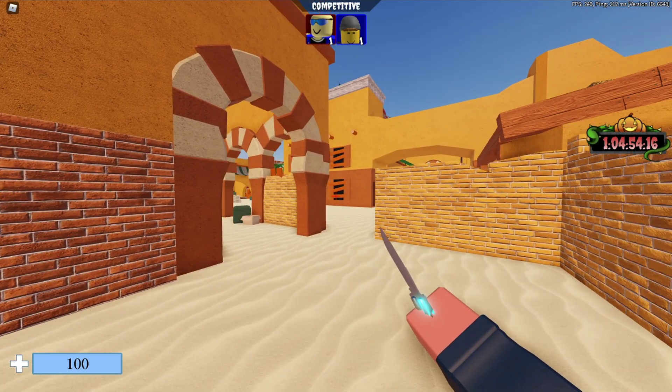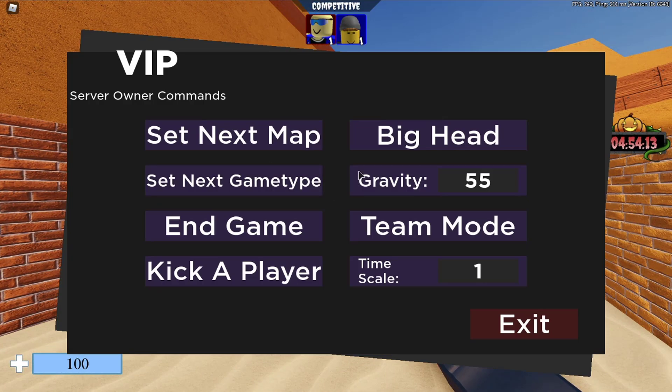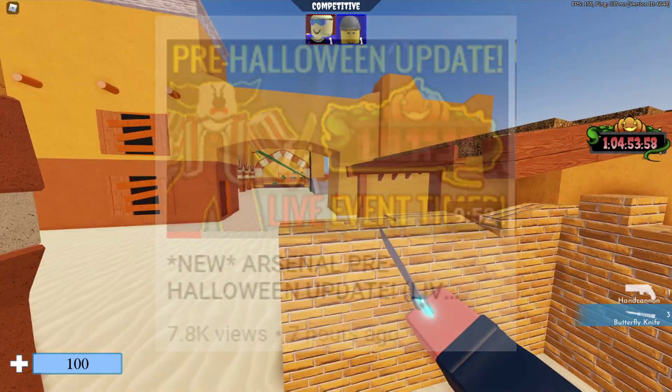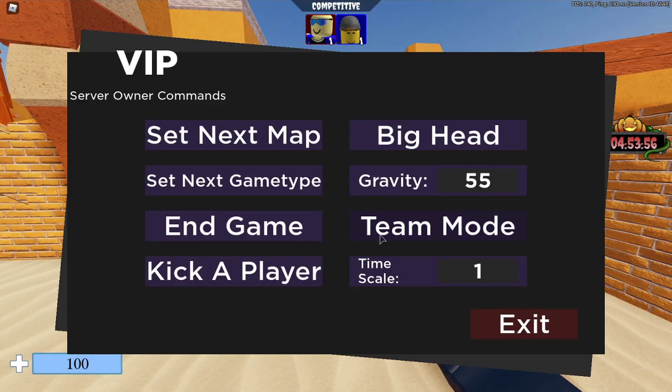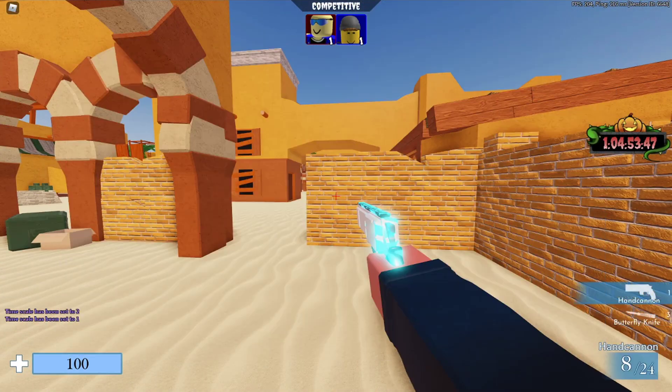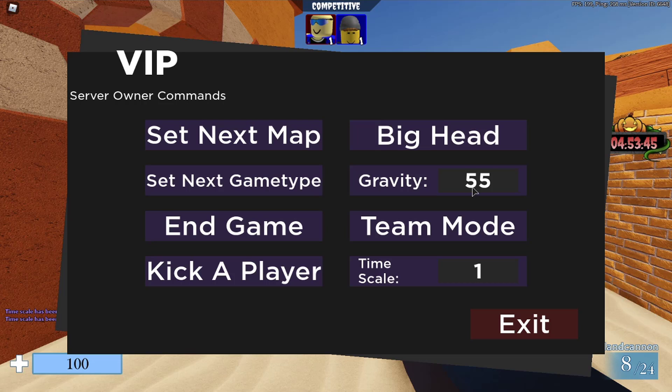We're gonna play with the new Arsenal pre-patch update VIP admin commands. They added gravity and time scale — I talked about it in my previous video, so go check that out. What we're gonna do is play with the gravity of the moon and change the time scale, which basically makes us extremely fast. Currently the default gravity in Arsenal is 55, which is technically like the gravity of Earth, and the moon's gravity is one sixth of that.